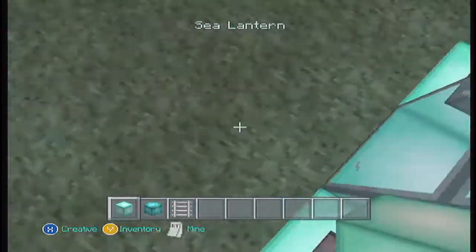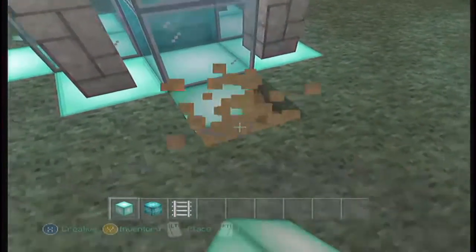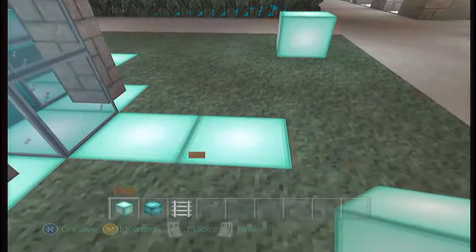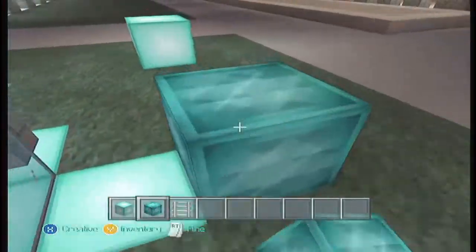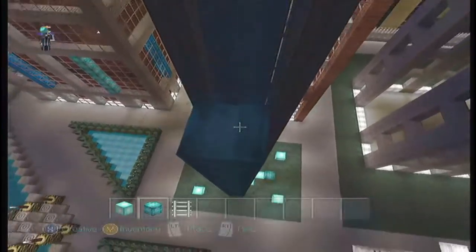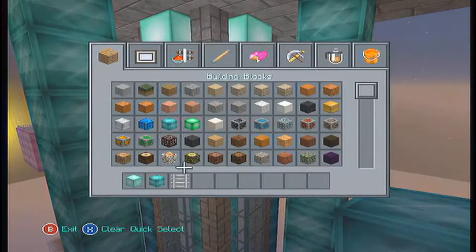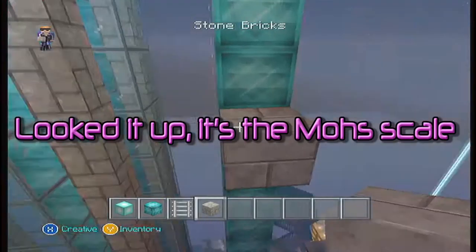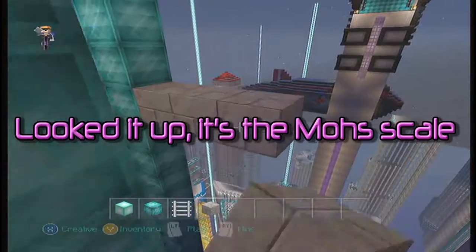So we're going to extend this — sea lantern, out two on each side, and then up. And we're going to put this on each end. Then one of them is going to have a ladder going all the way up, so we're going to build this all the way up and I'll be right back again. I finished these columns of diamonds to give it the look of more support, because diamonds are the hardest on the — what's the scale again? I forgot the name of the scale. If you guys know it, you'll remember the name of the scale for the hardness of minerals.